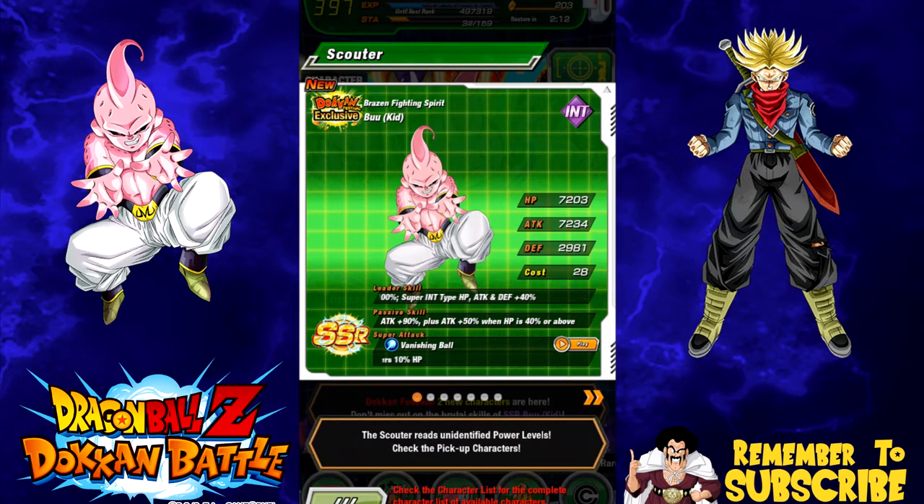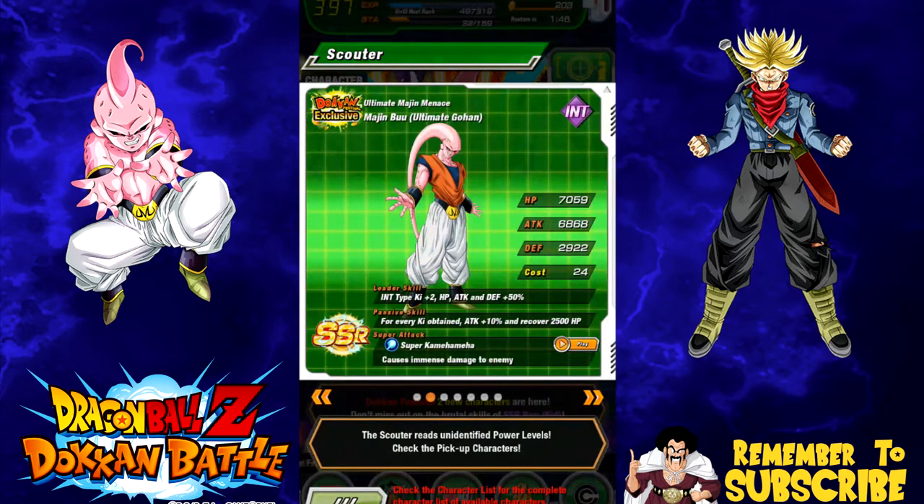Obviously I want the Kid Buu — it's a pretty cool card. He's a really good staple on a mono villains team or villains team in general. He heals, attacks really hard, and has really good attack links. Unfortunately there's no Ki, so you need some Ki support there. If you haven't checked out my other video, I did a very in-depth analysis of the banner, the card, and some team building. The Buu Hunt and Kid Buu are going to be linking buddies on that mono extreme team — they link really well with each other.